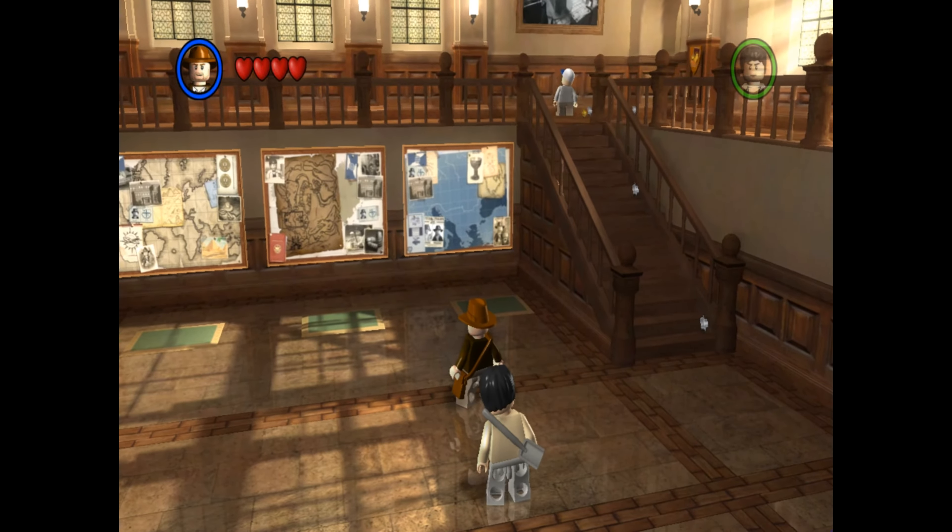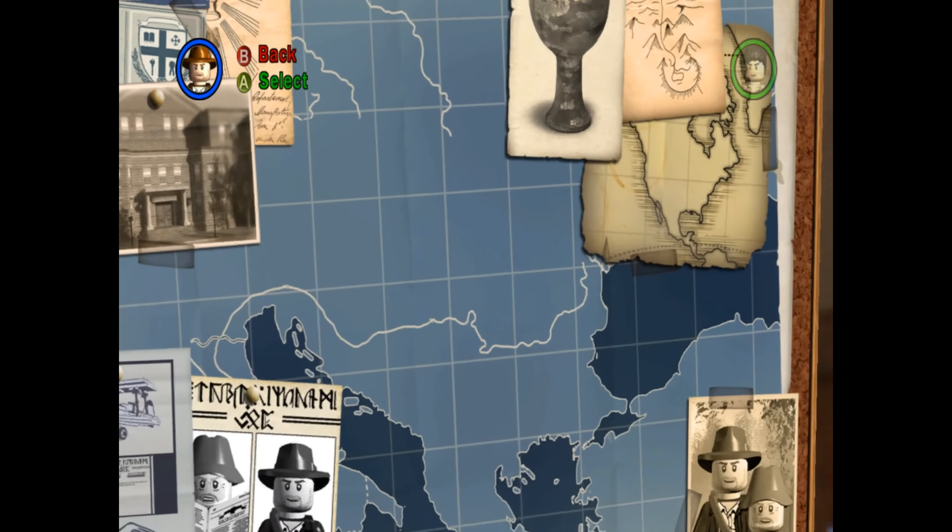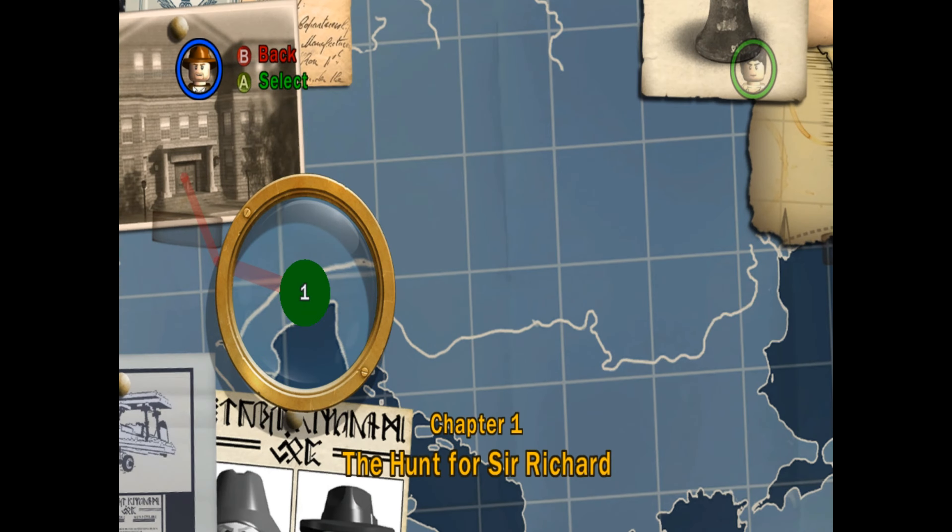Hey guys, welcome back to Lego Indiana Jones. We're beginning the third movie, The Last Crusade. So let's start with chapter one. Once again, there's six chapters. This one is called The Hunt for Sir Richard.